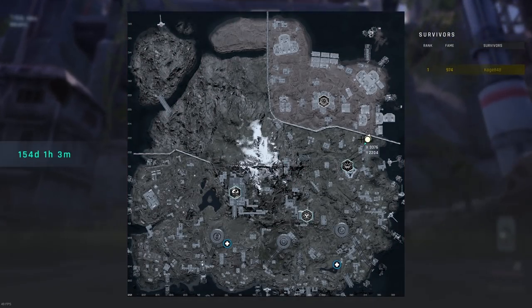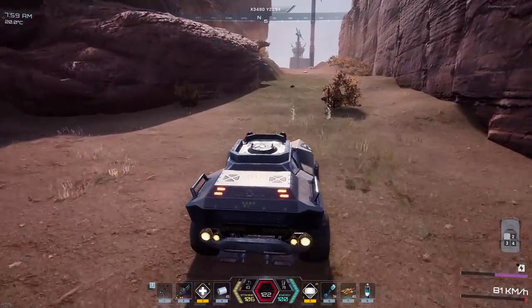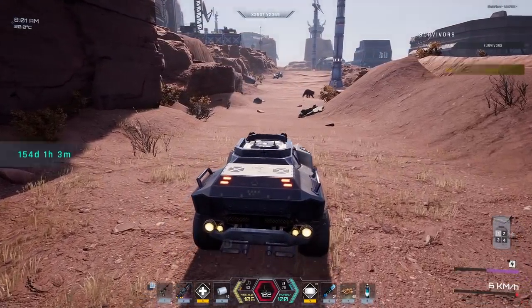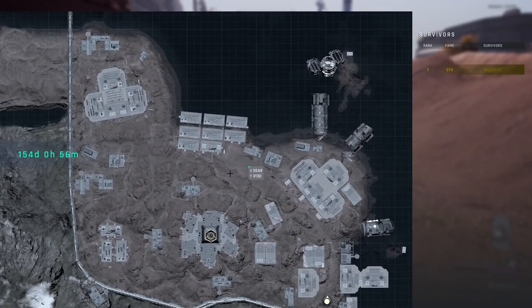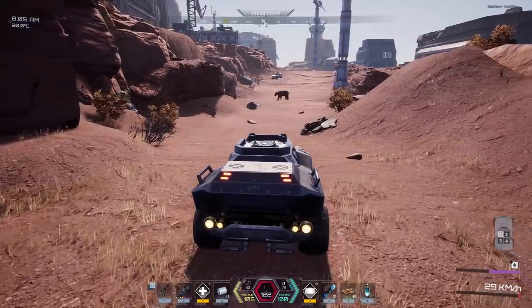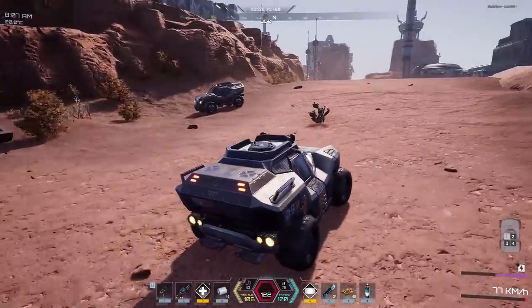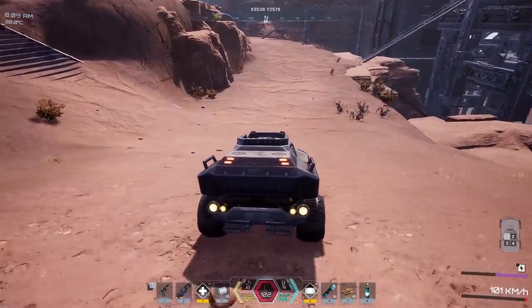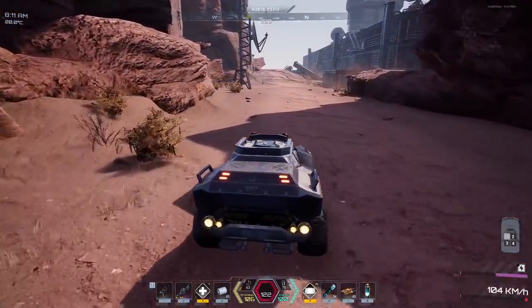Here we go — we'll cross it over, yep, it is a desert! Look at that, we're crossing over into the desert now. Let's take a quick look and see if there's anywhere that looks like a good spot for a base. Honestly this is probably pretty good, it's kind of in the middle of everything. New biome, baby! This is the hardest starting area, I believe — the toughest starting area.